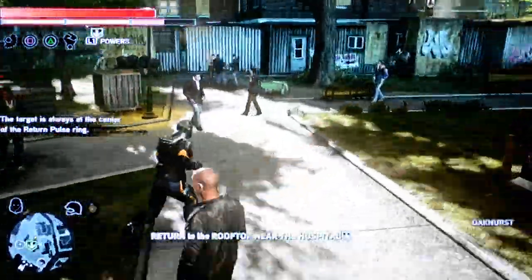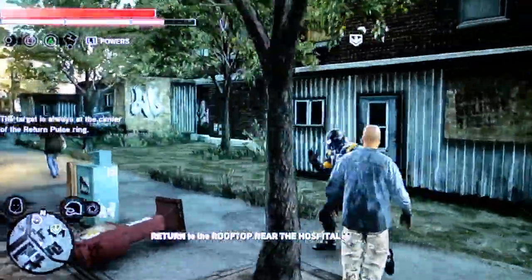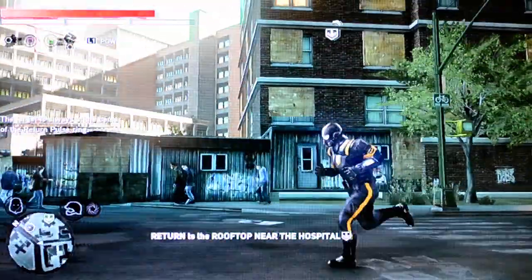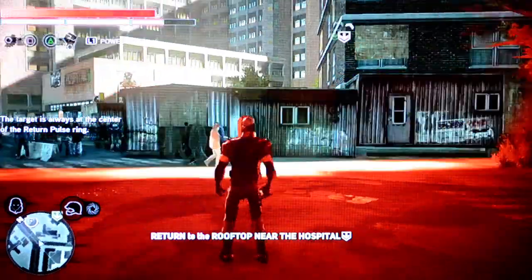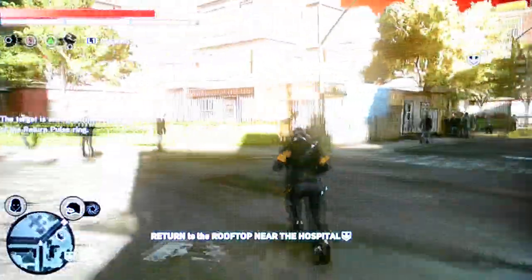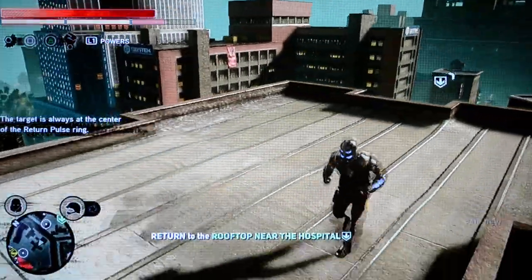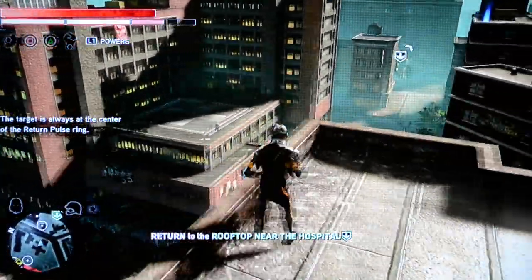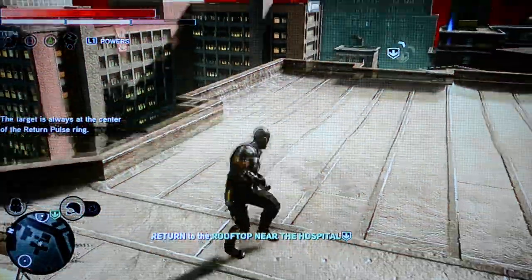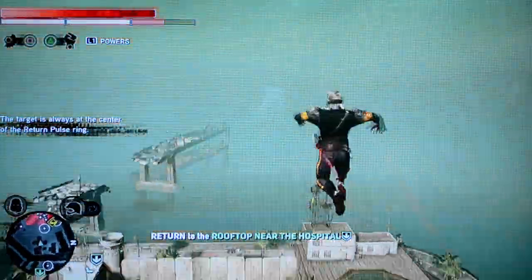This works anywhere as long as you have someone you're looking for. We'll get a little farther away from the target, send out a pulse, and wait for it to come back. We'll also try from up here — our target's down there on the helipad. Send out a pulse from up here, and once again it comes back from the target. Even if you can't see them, it's always going to give you the same result.